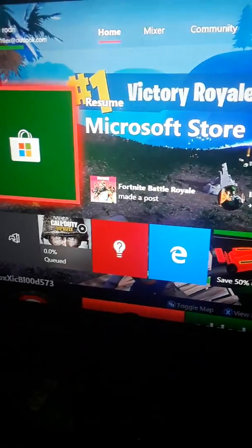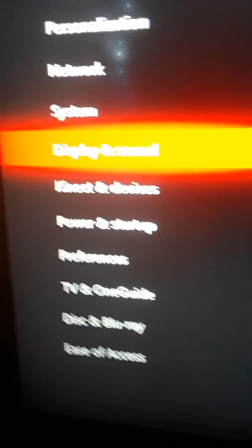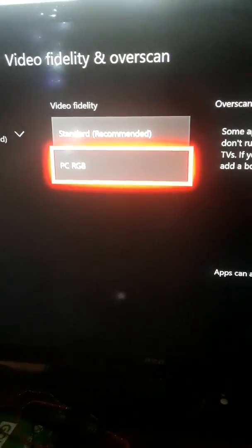First, you want to go to Settings, then go to Display and Sound, then go to Video Output. Under Video Fidelity and Overscan, go to Color Space and set it to PC RGB.